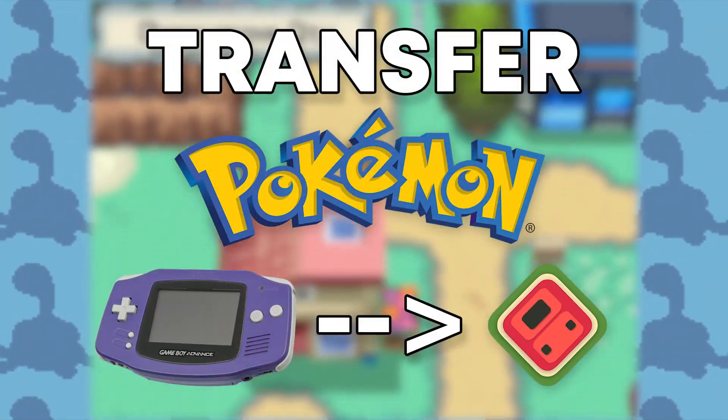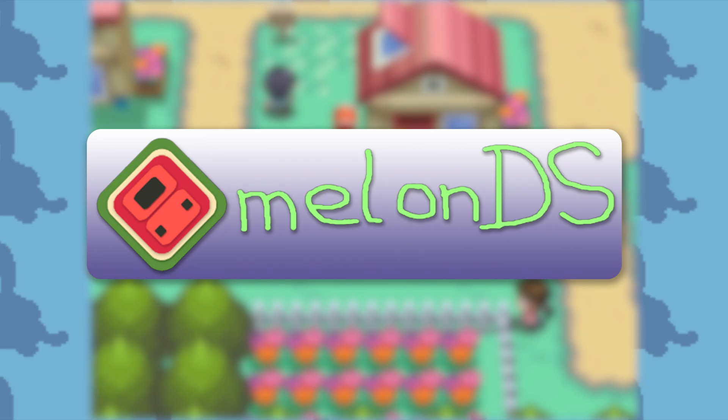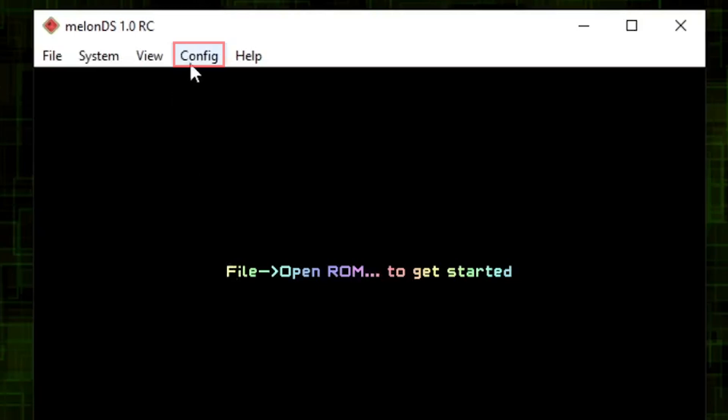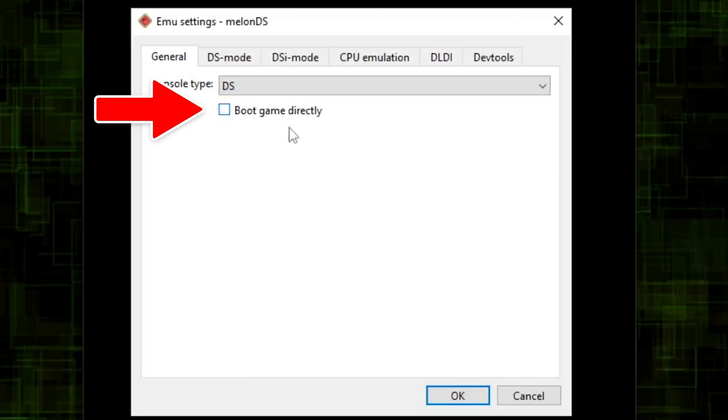In this video, I will teach you how to transfer your Pokémon from the GBA to the DS in MelonDS. First, open MelonDS, then go to Config, then Emulation Settings, and turn off "Boot Game Directly".